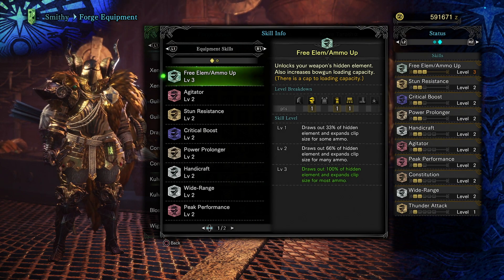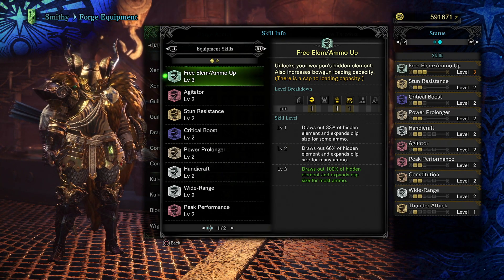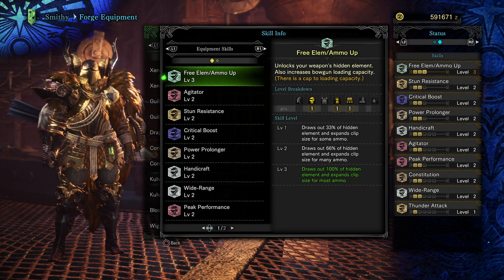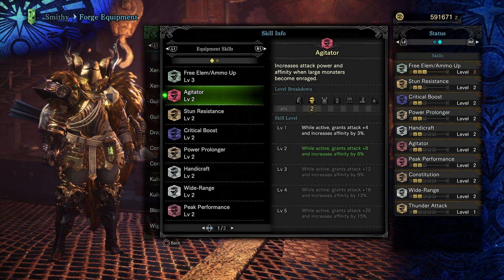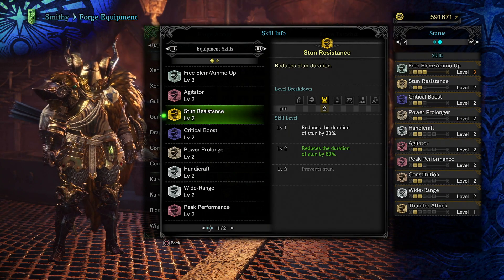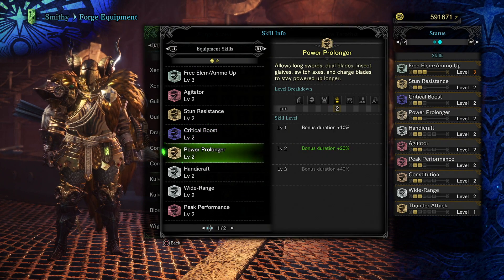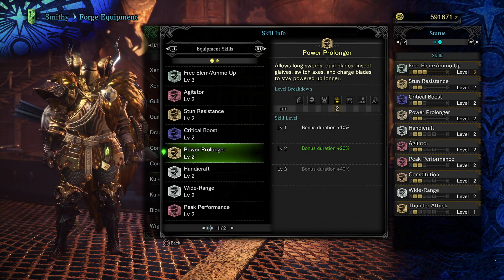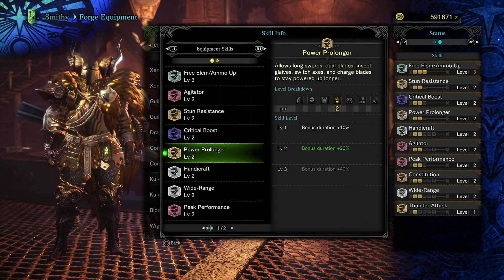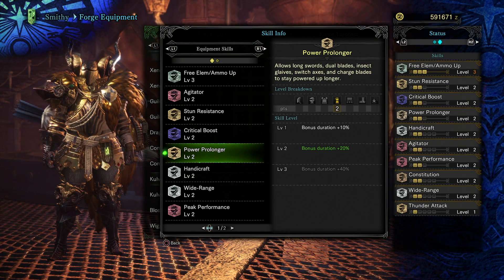I feel like this armor set is mainly meant to complement Kulve Taroth's weapons. Some of her weapons have hidden elements, so her armor is obviously meant to bring out the best of those weapons — drawing out a hundred percent of hidden element and expanding clip size for most ammo. Agitator increases your attack power and affinity when monsters become enraged. Critical Boost increases the damage of your critical hits. Power Prolonger increases the duration of weapons like demon mode, dual blades, the long sword, and the insect glaive by an extra 20%.